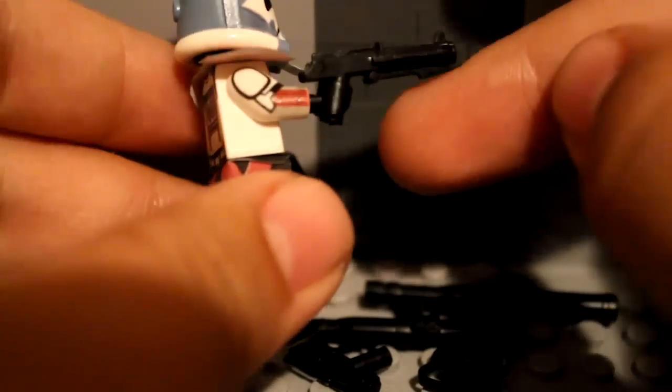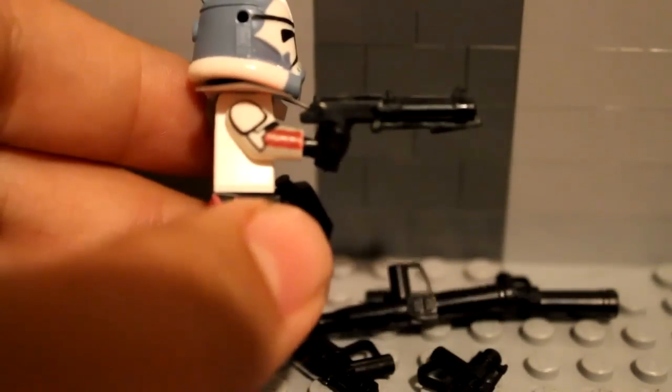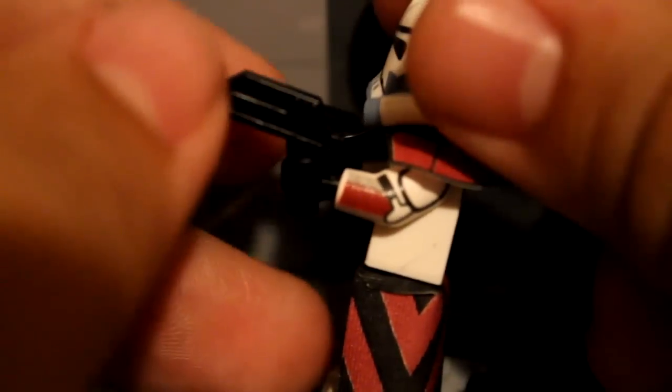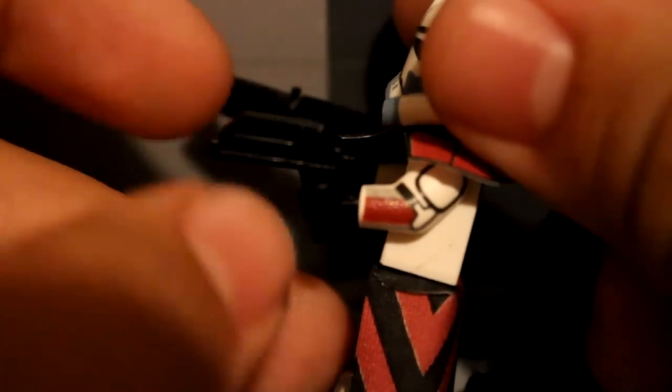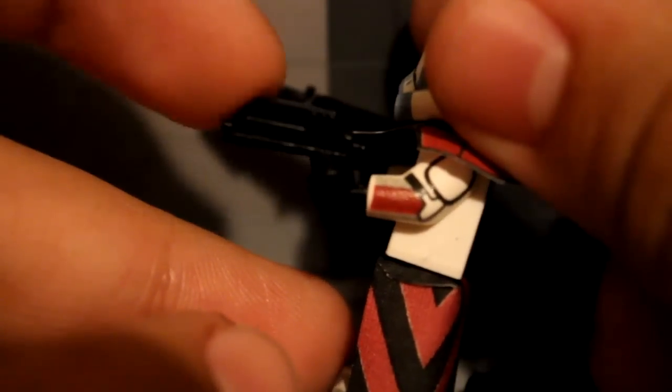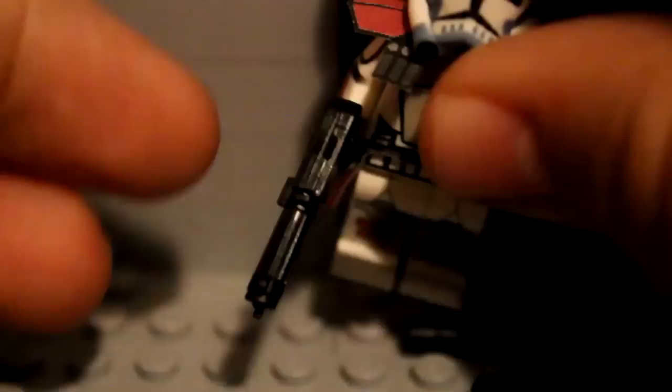You get six weapons in the package with him. You get one DC-15A clone blaster — this is a Clone Army Custom version and it's really nice. You also get the DC-17 Rex pistol with him, which is really cool as well. Definitely go check out the Wave 1 of CAC weapon reviews, as this is one of the weapons I reviewed there. So those are his basic weapons that we all know him for having in the actual Clone Wars series.